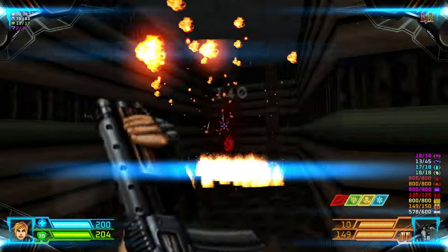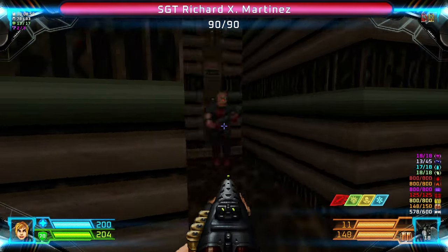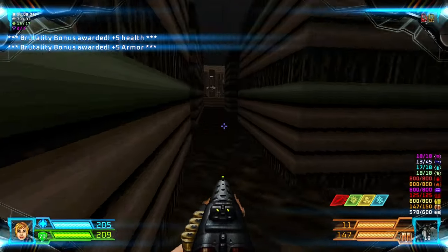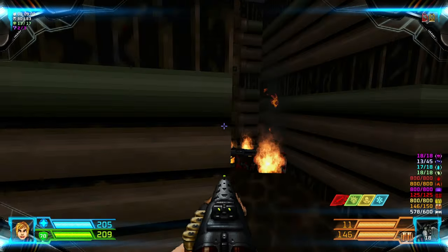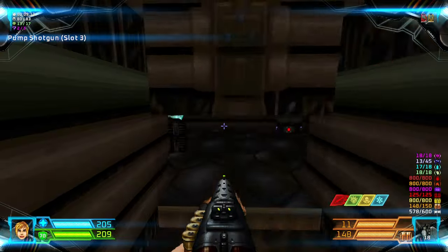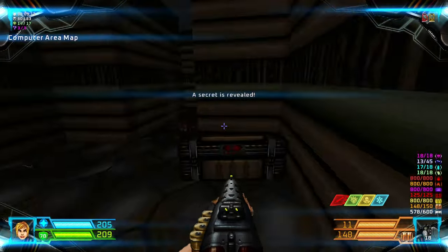Go through here and kill this imp. Then to the left, kill a shotgunner. Over here there is an imp. From where the shotgunner is, there is a wall we can open for your final secret: the computer area map.